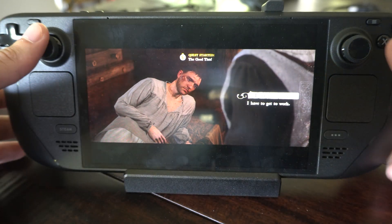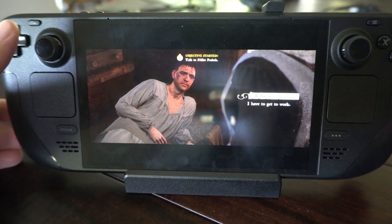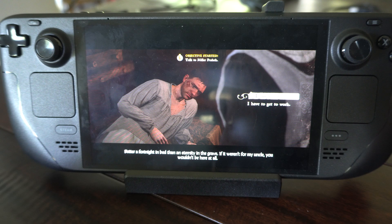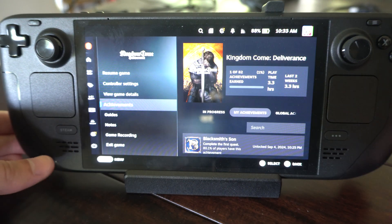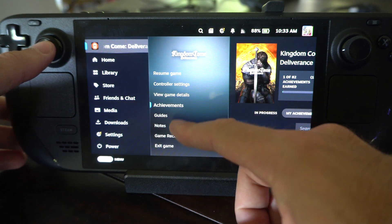Hey everyone, this is Tim from Your6Tech. Today in this video I'm going to show you how to view your game achievements on your Steam Deck when you're playing. So I'm playing Kingdom Come Deliverance and I'm just curious what the achievements are. I can press the Steam button at any point in time and then I can scroll over to where it says achievements.